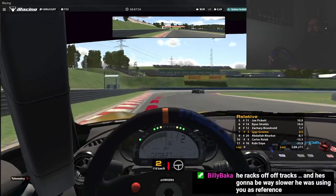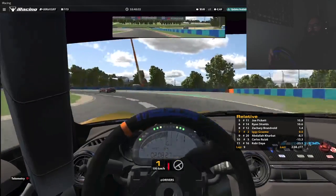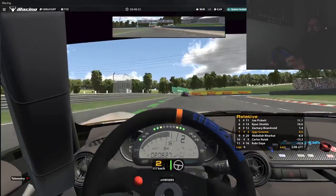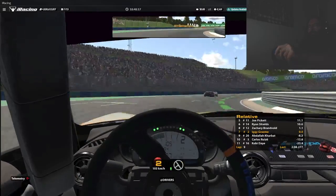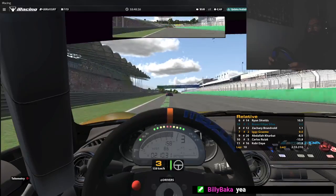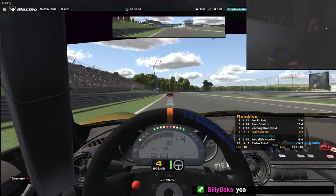Maybe he didn't expect the braking zone I was using. What I expect to happen — if he's really not that good, he's under 1k iRating. Pretty much anyone below 1k has a lot of difficulty being consistent. Lap worse by 3.8 seconds — 2 minutes 10.3 seconds. Split four — slower 0.3 seconds.